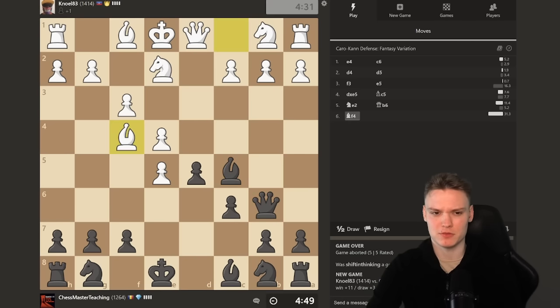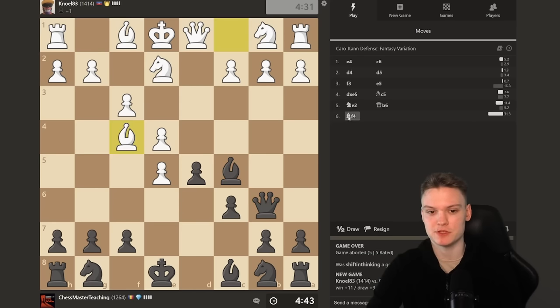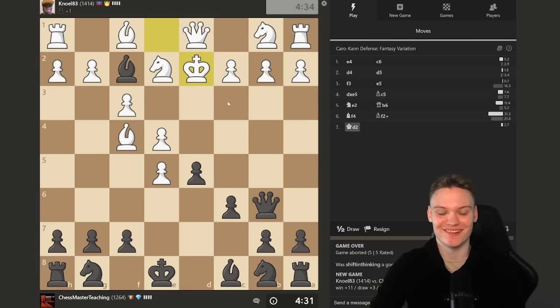He played knight e2, just avoiding bishop takes on g1 — that's kind of what he was afraid of. But he finds bishop f4, which is not going to allow the queen e3 checkmate. This guy definitely got mated in the past — you can tell by the way he's playing. It's taking his king out on a walk. We need to have a little chat with him.